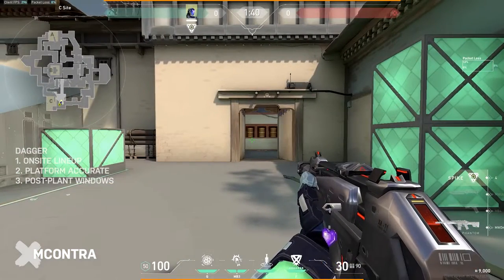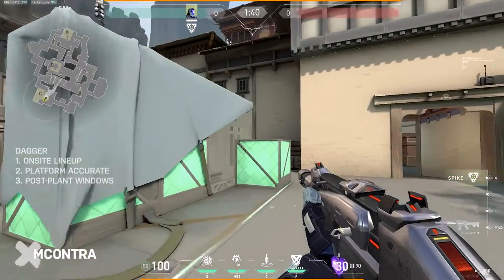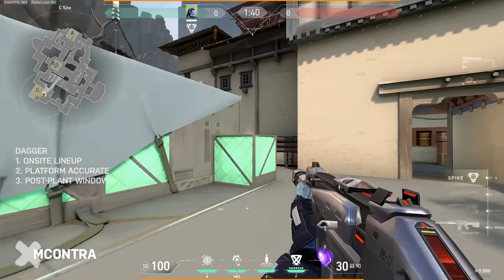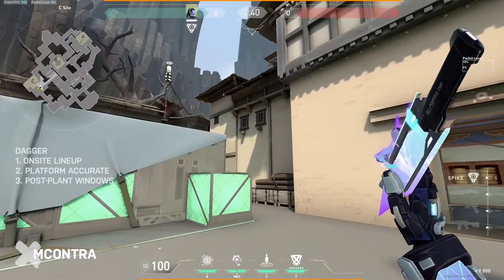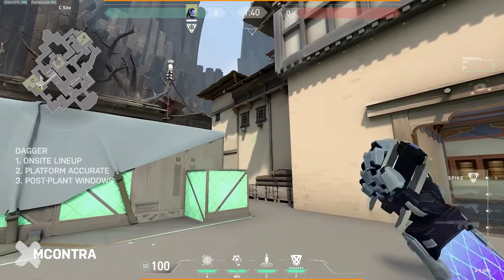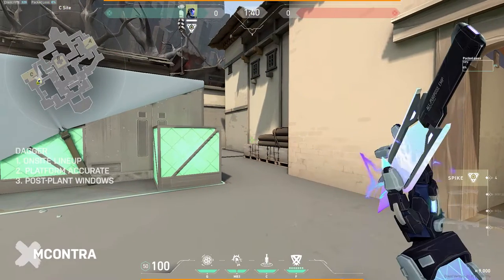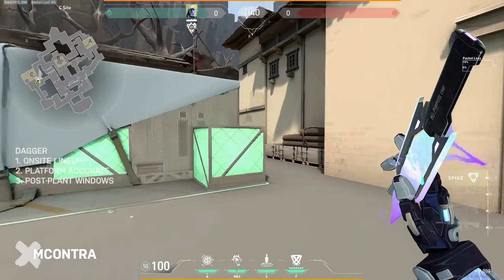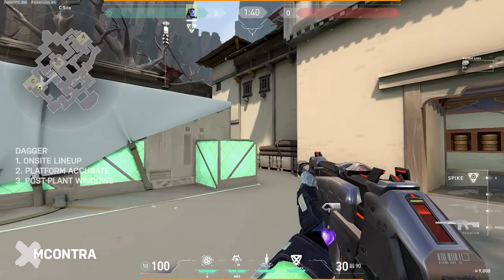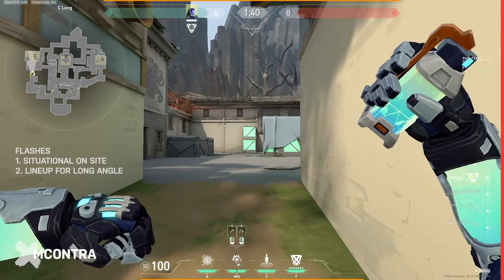The last C site dagger: after throwing early daggers and executing on site to plant, my favorite retake dagger is tossed right here up against this wall between the two windows. This is incredibly powerful — it suppresses and pushes back any retake effort for seven seconds. Timed correctly, it clears the window side and gives you a ton of information about where they're setting up their retake execution.